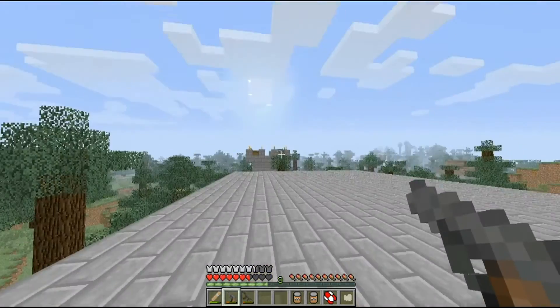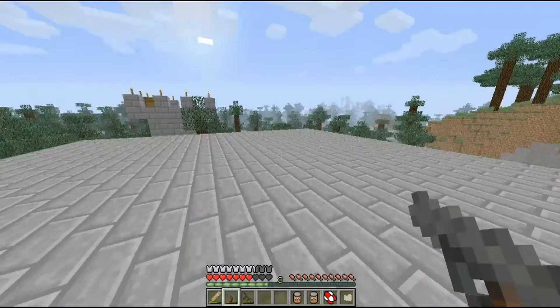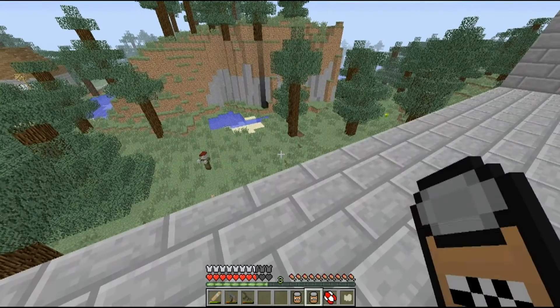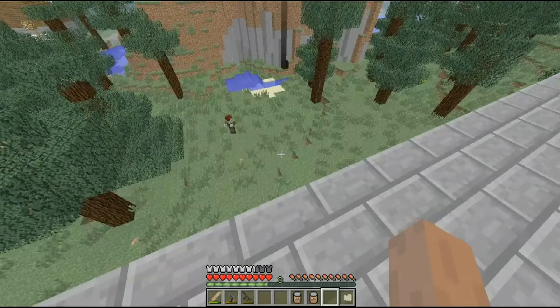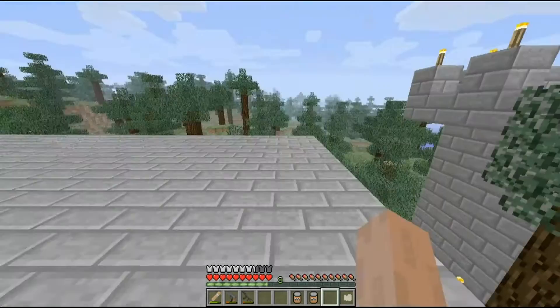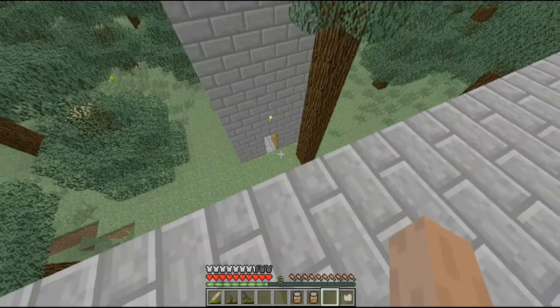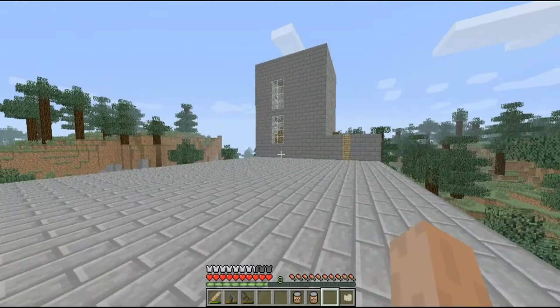Yeah, there should be a ladder here too — there you go. So I can walk down the short ladder, but just jump down the big one. I might as well use my painkillers. Hopefully in a future update that would have broken my legs and someone would have to come save me or whatever. But yeah, that's pretty much how it is for now.